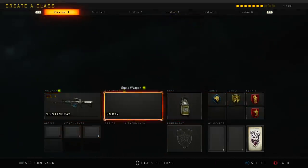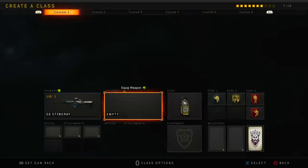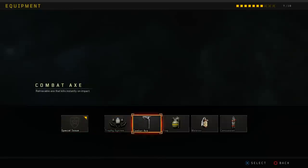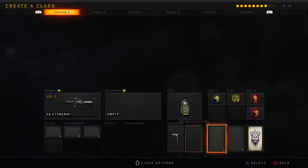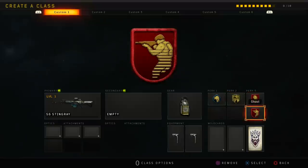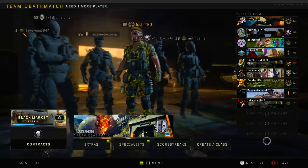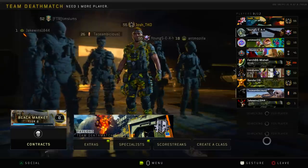I'm probably going to be raging the whole time because I used it a little bit on Shauna's account and the shots just do not go straight on this thing. I don't know if they fixed it or not. We'll put on two combat axes just to dick around a little bit. We got Scavenger, Dexterity, Dead Silence, and Ghost. That'll work. Oh man, I'm so bad at multiplayer.